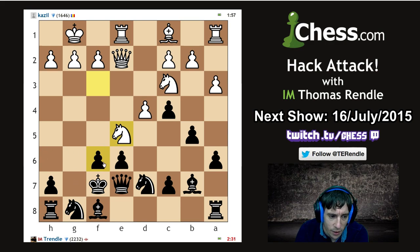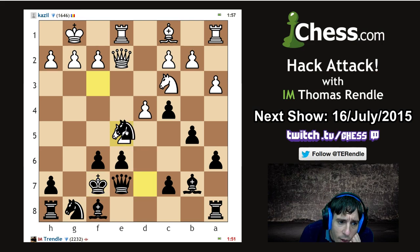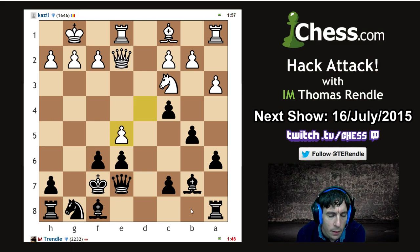King there, queen check, takes, queen check, king there, queen check — is that some kind of really weird perpetual? Takes queen h5, if king there bishop g5, king there queen g4 — that's a really nice move. And if king back, queen h5, king there, knight there, wow — takes, queen h5, king there, queen g4, king there, queen there. We don't want to draw — take, oh we can take with the knight! And then if queen h5, knight g6. So it's good we calculated that one through.